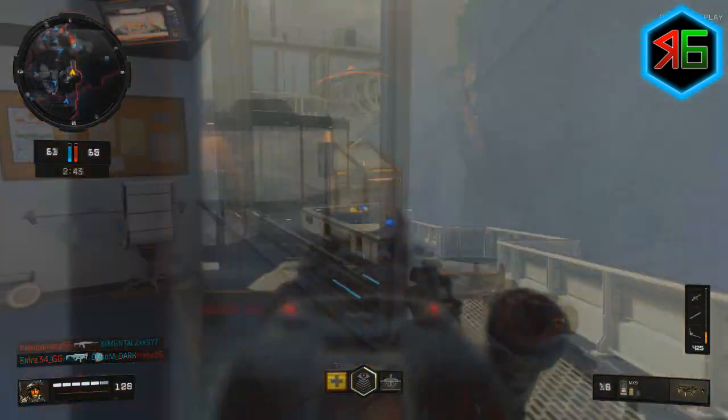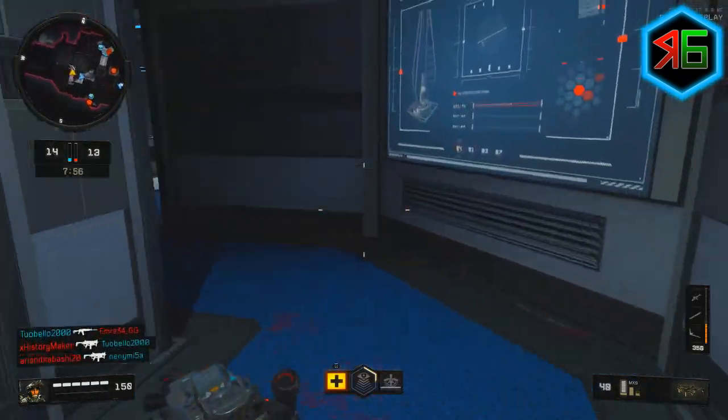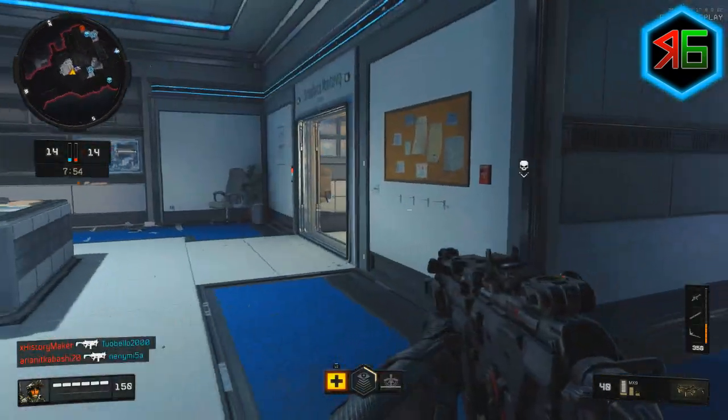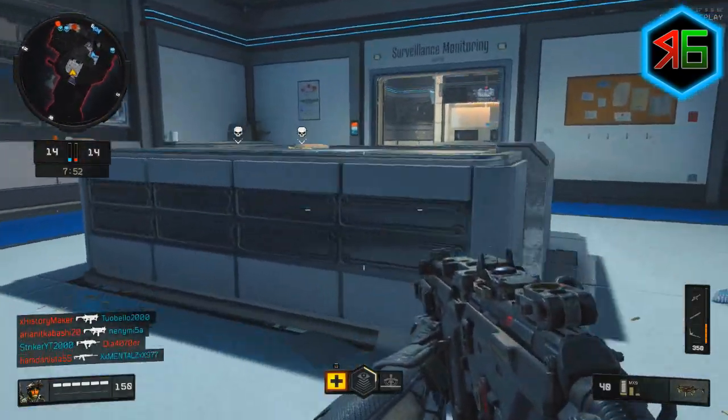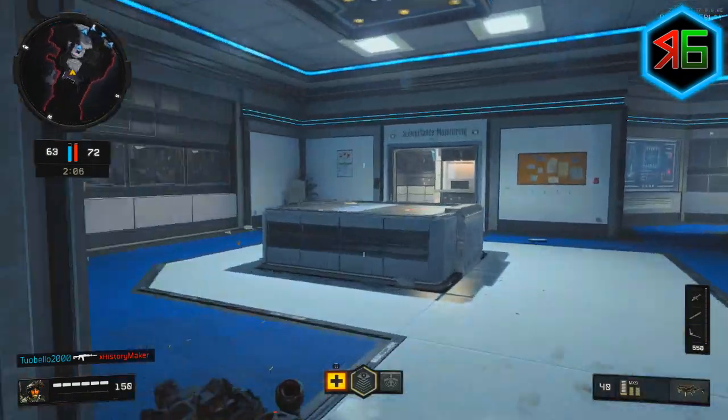If you don't jump out the window and you stay in that little area, you can run down the stairs — this brings you into the room just in front of spawn. In here, that table is good for cover if someone comes through, and if you run through that room it brings you into the main area of the map.